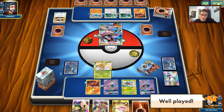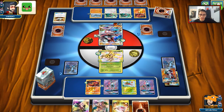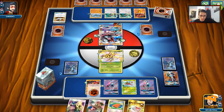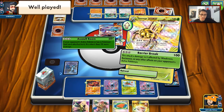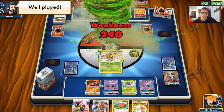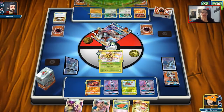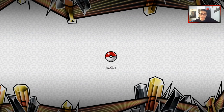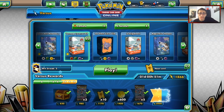We can just bring out the Omega — we have enough cards in our hand to be able to attack, which is good. We can just do this: Assault Boom for 120 times 2 is 240, which is a KO, and that is match! Pretty interesting game — the Lycanroc is what really gave us the advantage to win, and I think that'll wrap the day's PTCGO video.